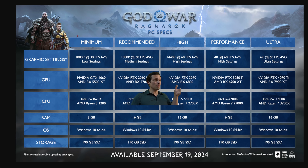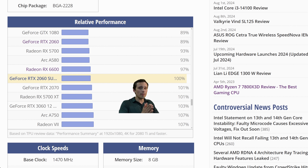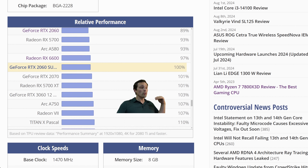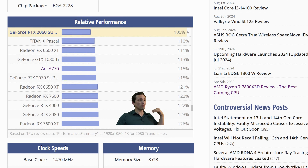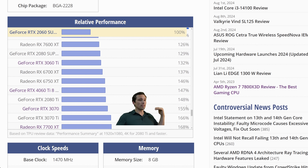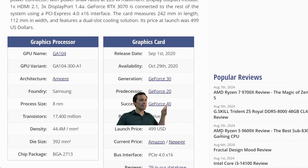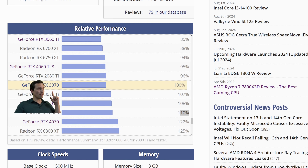Let me know in the comments if you're interested in me benchmarking this game when it releases. The 3070 and the 6800 represent a pretty healthy jump over the 2060 Super — on the chart that's about a 55% performance increase — and we're jumping both resolution and settings tiers simultaneously, so that seems reasonable. The RX 6800 is generally faster than the 3070, but not by such a wide margin that it's unreasonable to pair them.